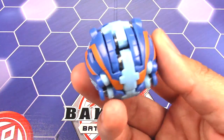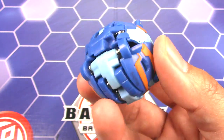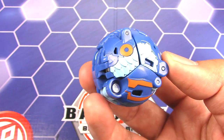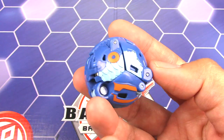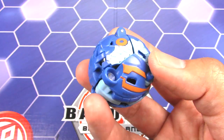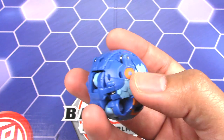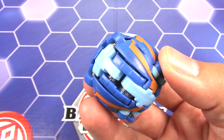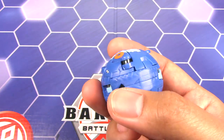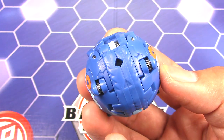Now we have the Bakugan Ultra — Aquas Pyravian. Wow, check that out. Love the feather detail there, really really nice. I love the detail of the feathers. I really like the Aquas paint scheme — I just like colors that contrast, which is why I'm not a huge fan of the Ventus one. With Aquas it has two different shades of blue with this really nice orange against it, so it just makes it pop and brings out more of the detail. And here is the magnet — this is actually the tail feather of Pyravian, and even got some little feathers engraved in there.